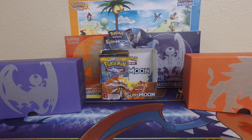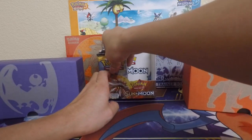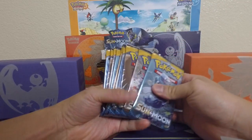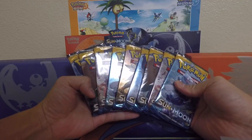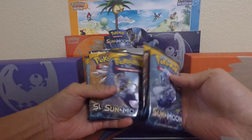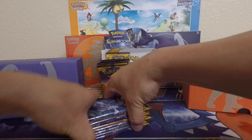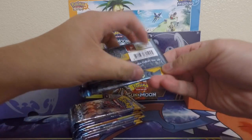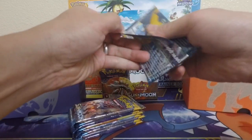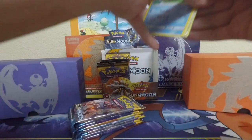Hey, what's going on Poke Pals and Poke Gals? It's Bobasurus Rex and welcome back to our Part 3 of our Sun and Moon Booster Box Opening. Let's go ahead, reach in there, grab our lucky 9 for this video. We got a Primarina, Incineroar, Decidueye — pretty much everybody from the lineup. Without further ado, if you're excited, because I'm excited, hit that like button, and let's get started. Here we go, going on to the first pack.